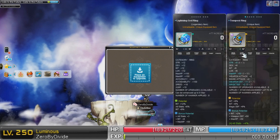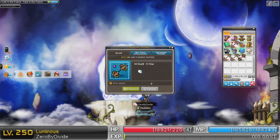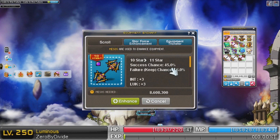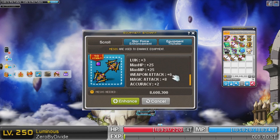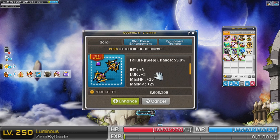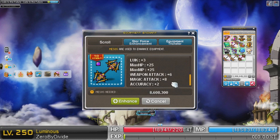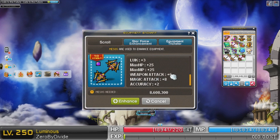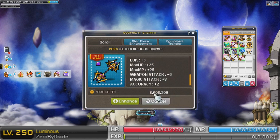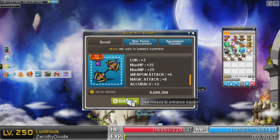That was the easy star. I heard after 10 stars it gets pretty rough. Success rate: 45% — still pretty decent, less than 50% now. I still gain the same — you gain 3 int, 3 luck. Nice. Gotta get that accuracy right. Everyone needs accuracy. 6 weapon attack, 8 magic attack again. Here we go — 8 million. Damn, that price spike — it went up by like 600% or something.